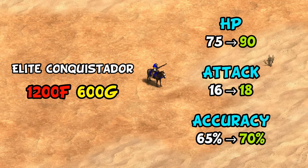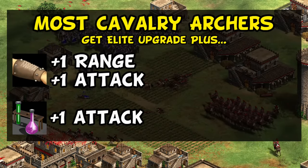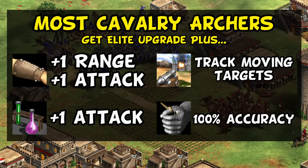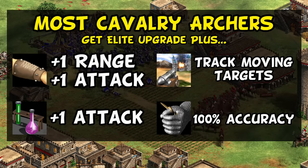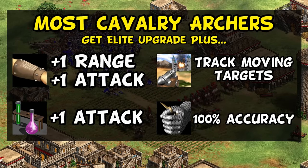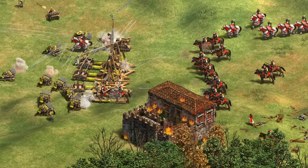They're unaffected by Chemistry and Bracer on top of the other elite upgrades, meaning their competition picks up an extra range, attack, and at this point probably Ballistics and 100% accuracy. There isn't that much new affecting Conquistadors, and I think this is part of why they're not as legendary in Imperial Age. It's actually a bit ironic that in the late game your gunpowder unit starts to feel more and more out-teched by conventional bow and arrow units. Elite Conquistadors aren't suddenly bad, they're just not as clearly dominant as they were in Castle Age.